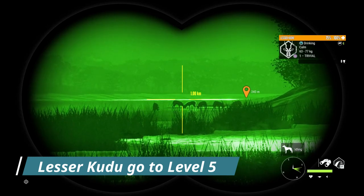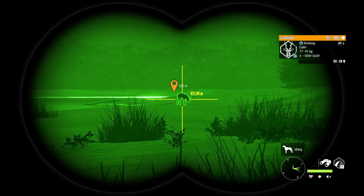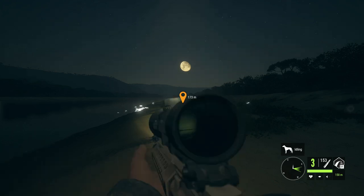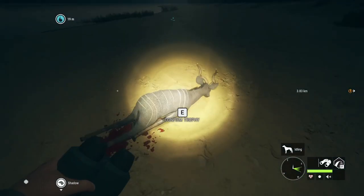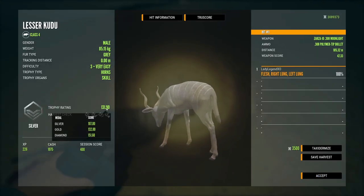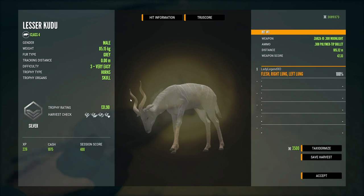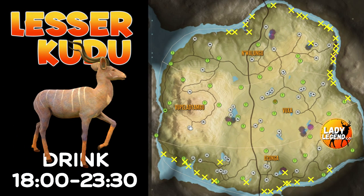Kudu go to level five. I have never seen a level four make diamond, but it probably is possible, just not nearly as likely. There are two collars that will work for Lesser Kudu: the antler rattler and the snort wheeze collar. Their max weight is 105 kilograms or 231 pounds. The diamond trophy rating for Lesser Kudu is 151.6 — it is definitely not easy to find a level five. You will find most of the drink zones for Lesser Kudu around the edge of the map, though a few lakes will also have drinking kudu.